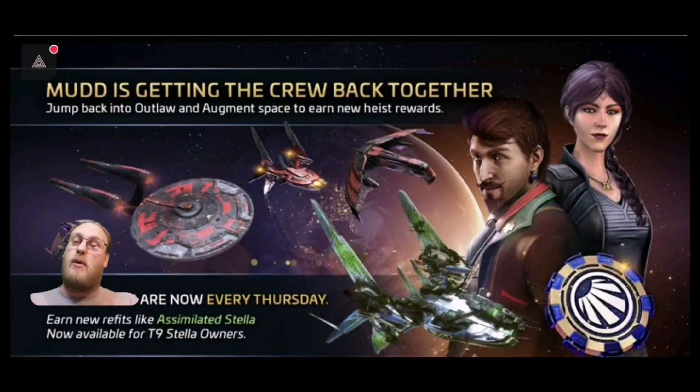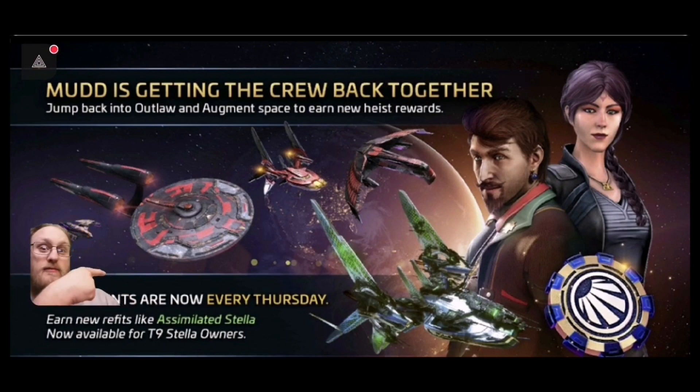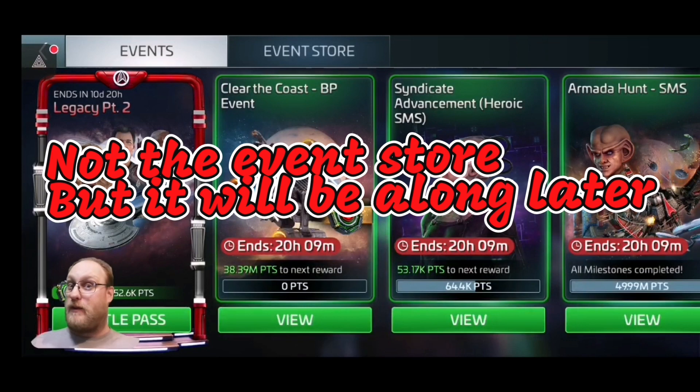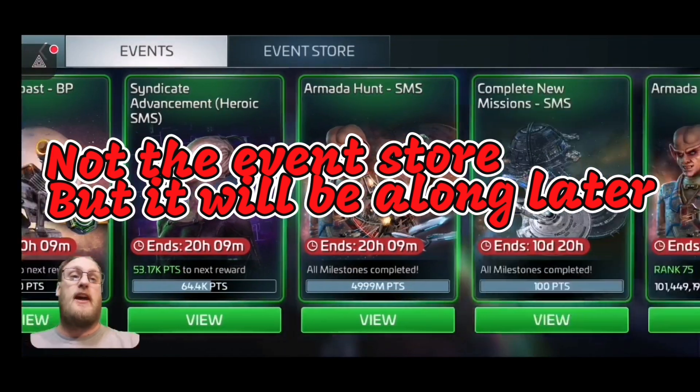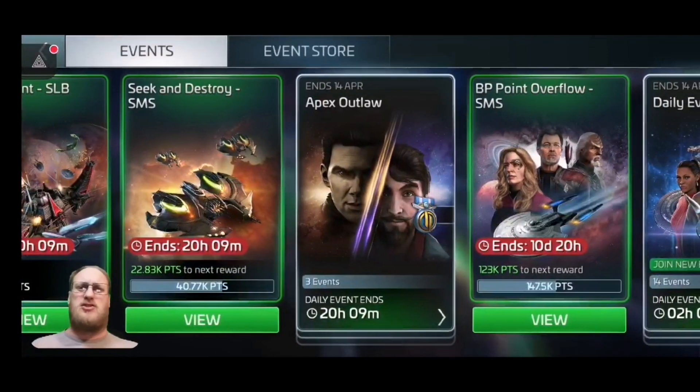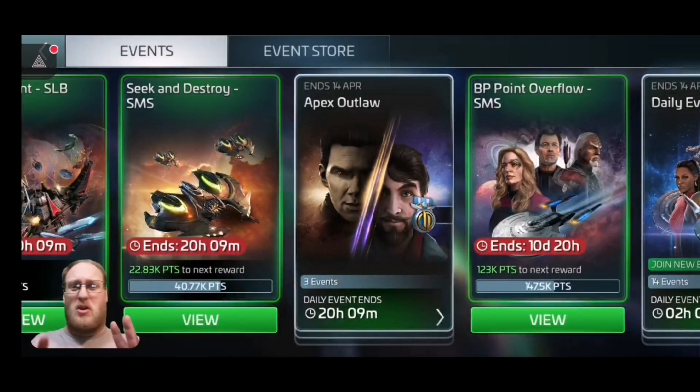Let's jump into the game and actually have a look at everything that we've got, including that new currency. So if we start with the event store — as you can see, Clear the Coast has come up, so that's going to be perfect synergy for what we're going to need today. Hopefully that synergy does carry on. There's also another event, Seek and Destroy — basically a hostile hunt — but that's not what we're here for. We are here for this.